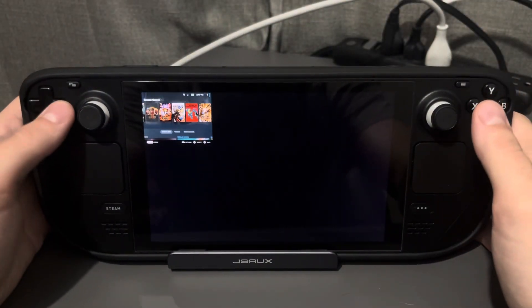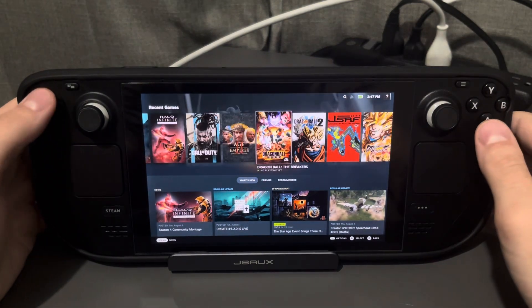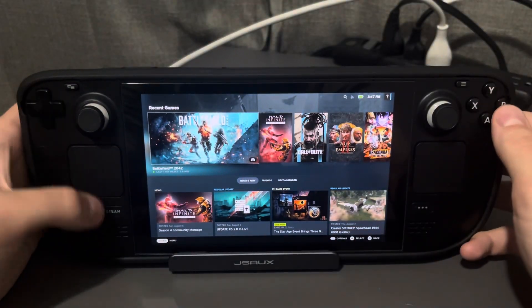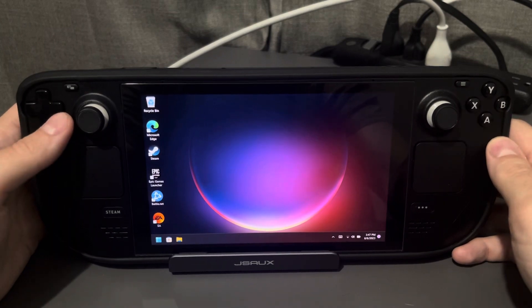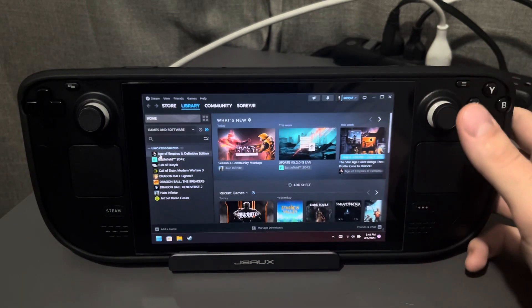I was able to reproduce this bug pretty easily, and it does happen quite often. Coming back from hibernation mode into Big Picture mode produces that strange visual glitch. And Steam just crashed right there too. There are just little bugs like that which mar the experience. It's minor — you're not going to experience things like that super often, especially if you have the drivers installed — but you're going to have little issues here and there. I'd recommend just not using Big Picture mode in Windows, honestly.